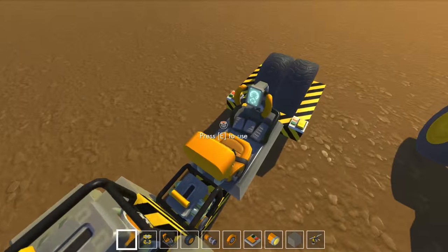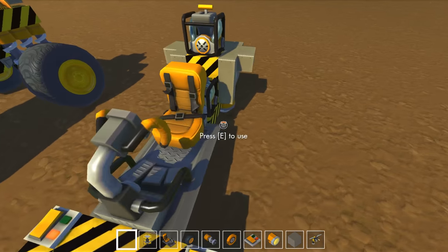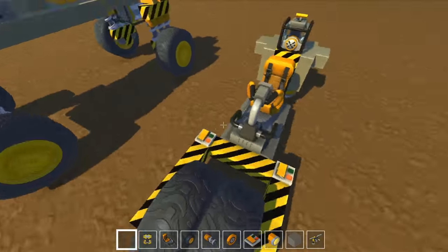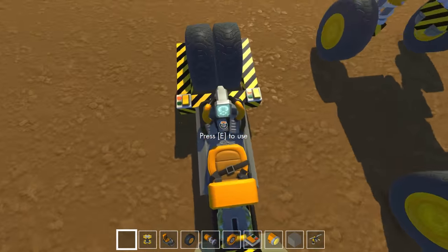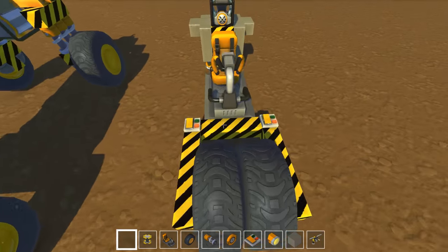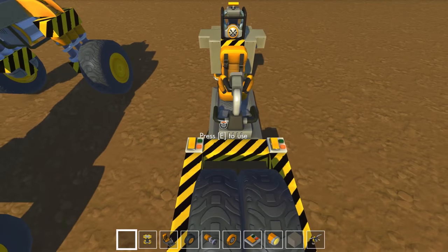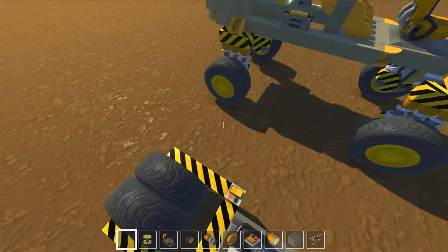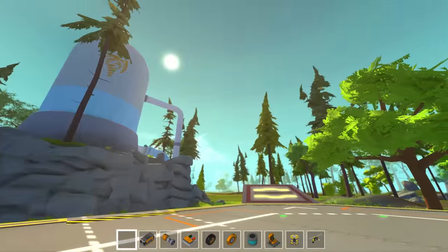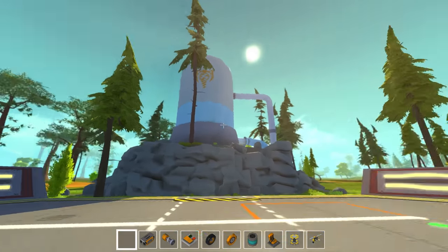It's unfortunate, because thin vehicles and motorcycles and stuff like that would be awesome. But you can't really do motorcycles in Scrap Mechanic right now, because this is the only chair we have, and thin vehicles like this just don't work because they tip over so easily. It would be nice to find a way to do a thin vehicle that doesn't tip over, but right now I just can't find one.